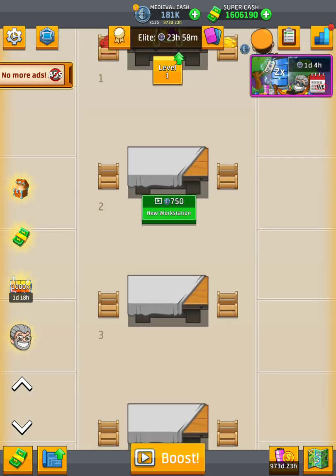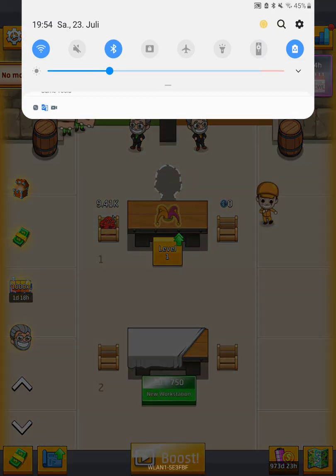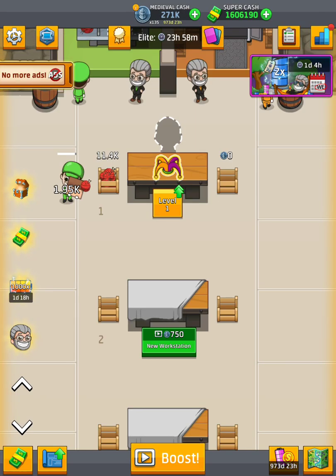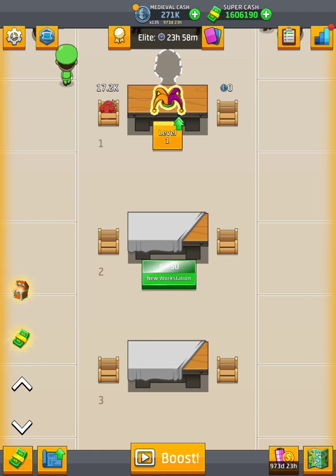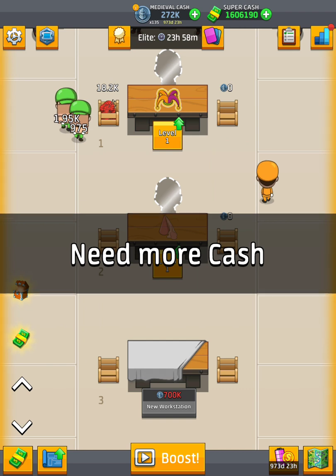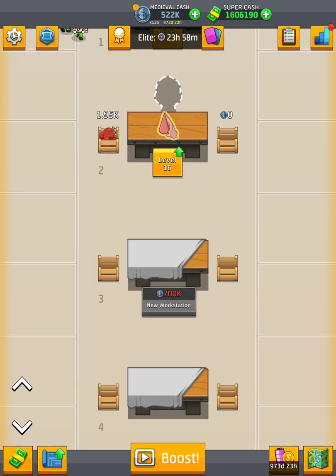If you see an ad symbol, use this trick: turn on airplane mode, because then the ad will be gone. Then turn it off, unlock it, and you can continue.